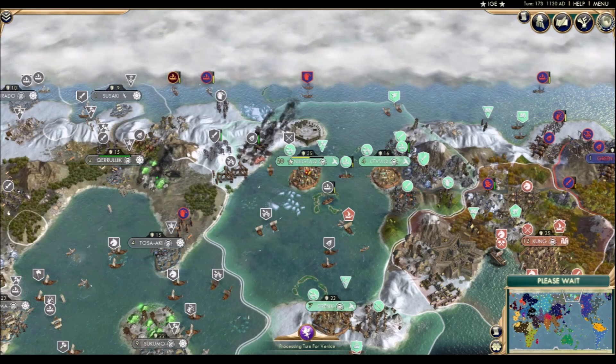Sadly, the Shikoku settler was not as effective in his task. There's no sign of him on the battlefield, but the Yupik capital is in the yellow, so perhaps they were able to do some damage after all.